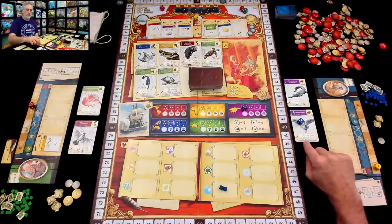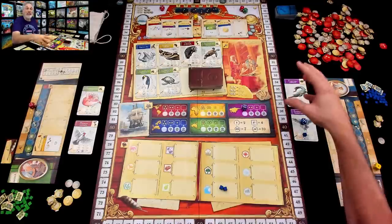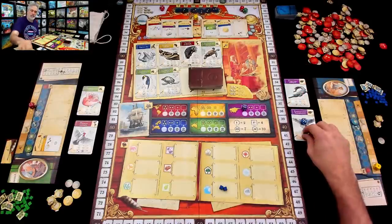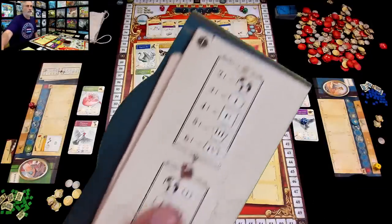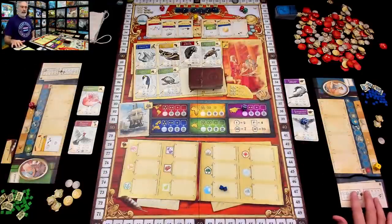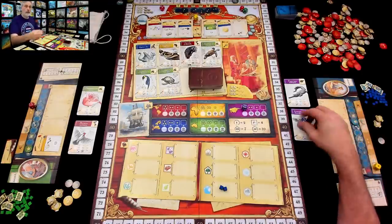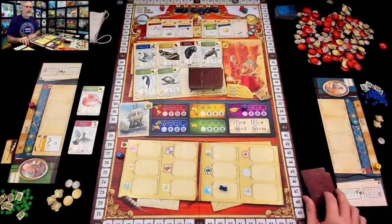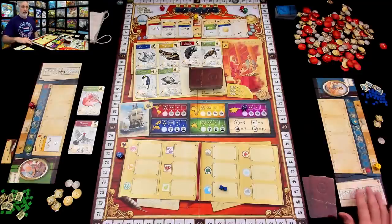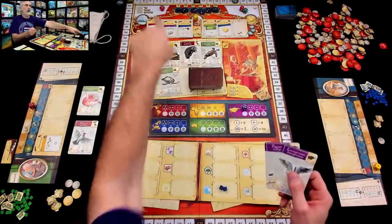Moving on, she could also publish about the carnivores and they're from the same continent, so she gets two final points there. Jen went from zero points to sixteen points in her first round — pretty good. Of all the animals she published from, she keeps the ones that match the continent for end-of-game bonus scoring, because there are big points to be had for specializing in one continent, both in terms of animals and experts, since experts are the same colors as continents.